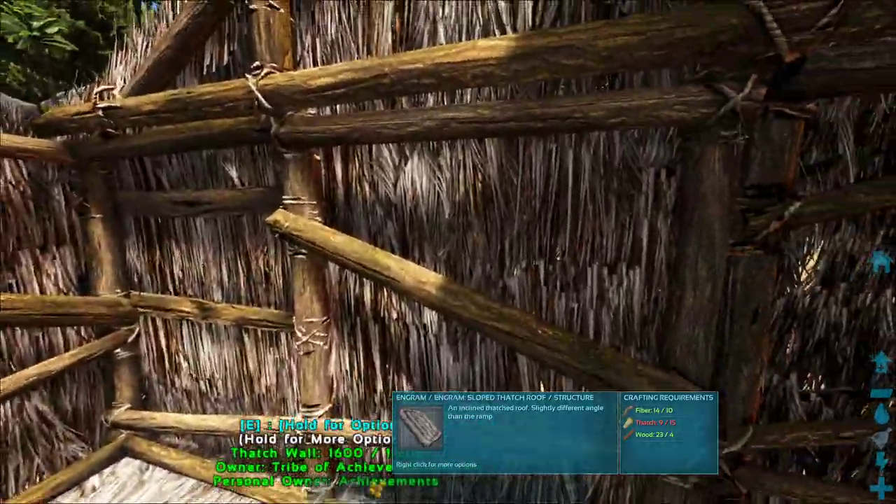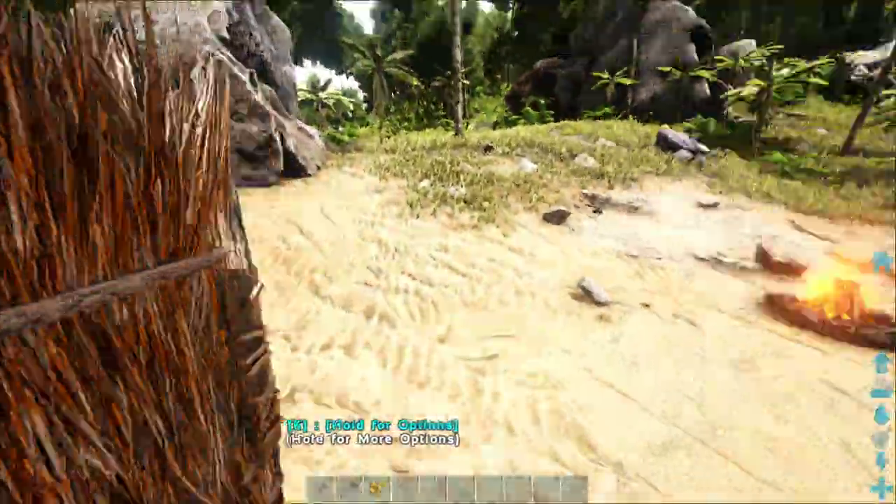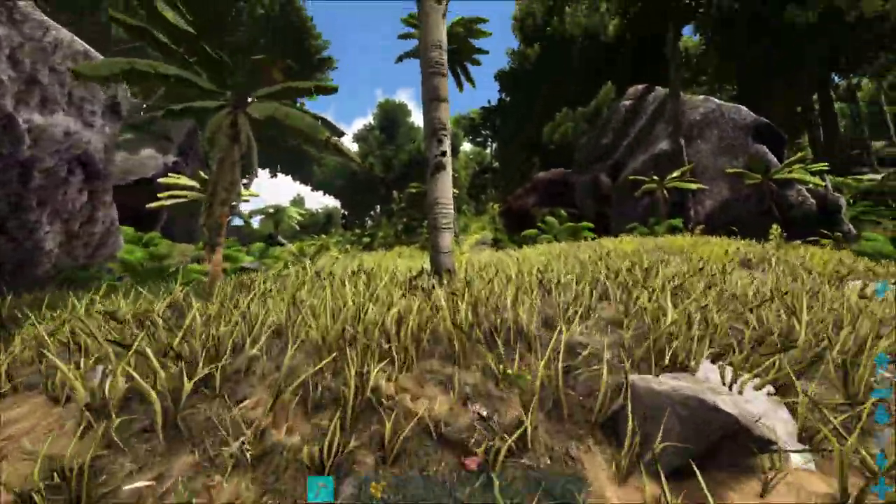I forgot — you can hold the hotbar number down and it'll show you exactly what resources you need. I just need a little bit more thatch.